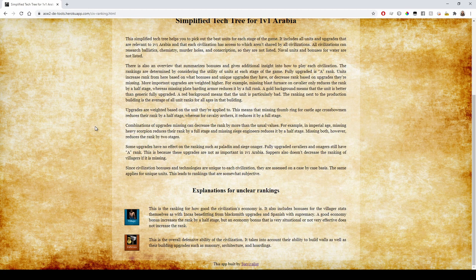The ranking next to the production building is the average of all unit ranks for all ages in that building. Upgrades are weighted based on the unit they're applied to — missing Thumbring for Castle Age Crossbowmen reduces their rank by half a stage, whereas for Cavalry Archers it reduces by a full stage. Combinations of upgrades missing can decrease the rank by more than the usual values. For example, in Imperial Age, missing Heavy Scorpion reduces rank by a full stage and missing Siege Engineers by half a stage, but missing both reduces rank by two stages. Some upgrades like Paladin and Siege Onager have no effect on ranking, as fully upgraded Cavaliers and Onagers still have A rank in 1v1 Arabia.